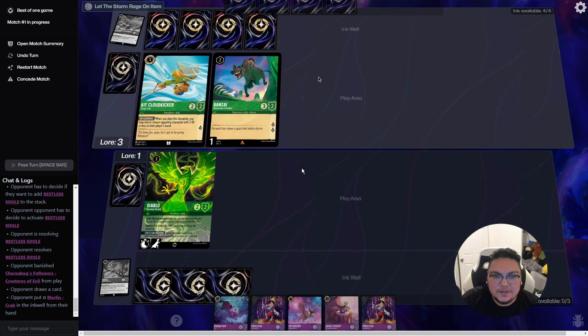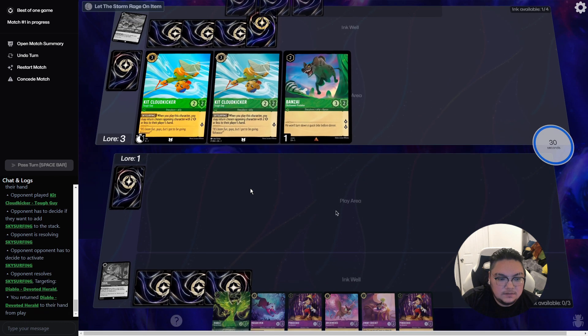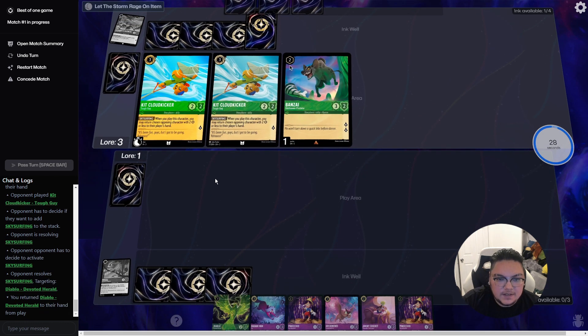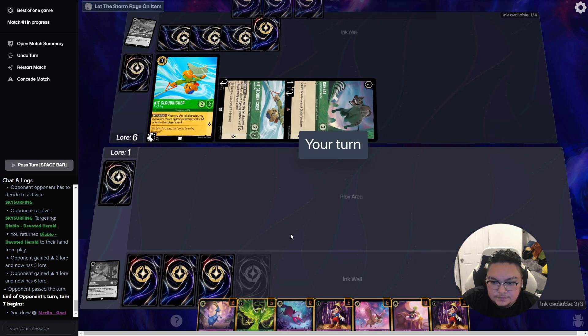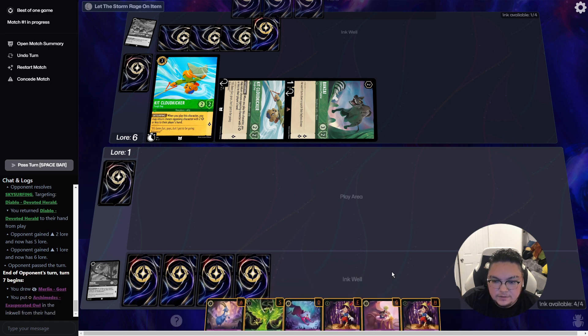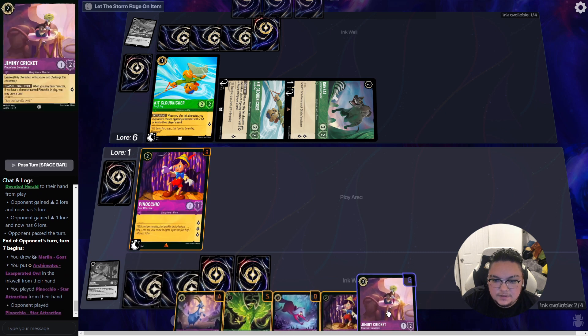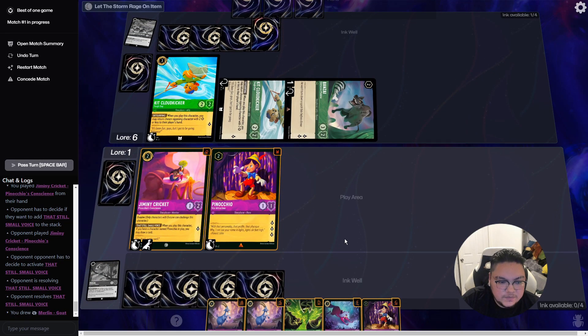Looks like they finally banished their turn of Bob to draw. They're able to bounce back my Diablo with two Kits now. Let's go ahead and go to four ink, then play Pinocchio and Jiminy Cricket. We'll draw off Jiminy and we drew a Marlin.